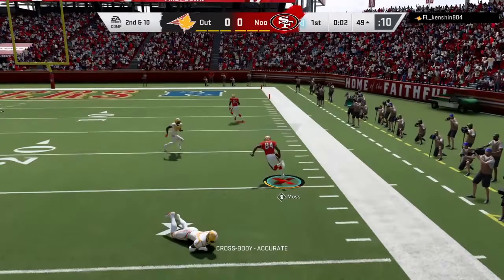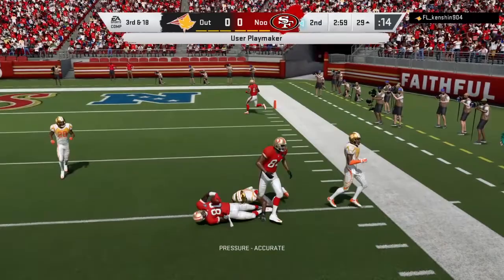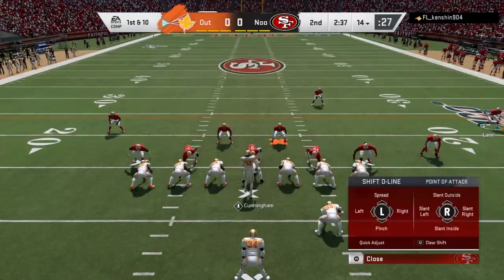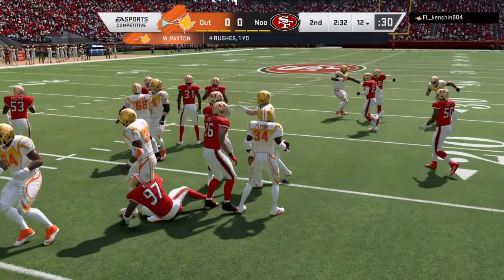On third and long we need 18 yards to convert. We see Randy Moss on the slant, then I user Jerry Rice and make him go up, but he's short of the first down marker. I went for it on fourth down and didn't make it, so we're back on defense. Based on my opponent's formation it looks like he's going to run stretch — and he does — but Keith Bullock over-pursues and doesn't make the tackle.